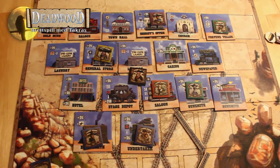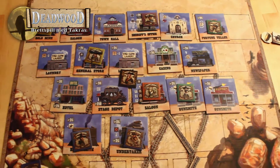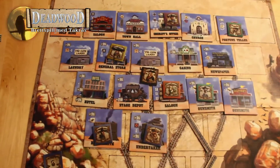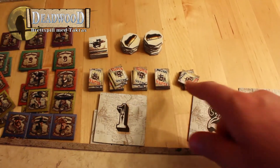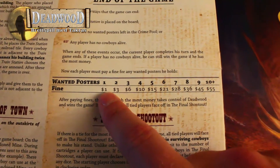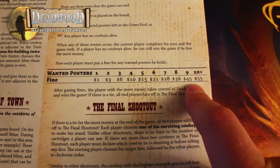Spillet slutter på tre muligheter: Det ene er hvis jernbanen blir ferdig bygd – da stopper spillet. Det andre er hvis en spiller blir eliminert – hvis han ikke har noen cowboyer igjen. Den siste måten er hvis bunken med wanted posters er tom. Wanted posters er fryktelig irriterende å ha, for de gir masse minuspoeng på slutten av spillet. For 1 plakat er det 1 dollar i straff, for 2 plakater er det 3, og det øker veldig fort. Har du mer enn 10 plakater, er det 55 dollar i minus.